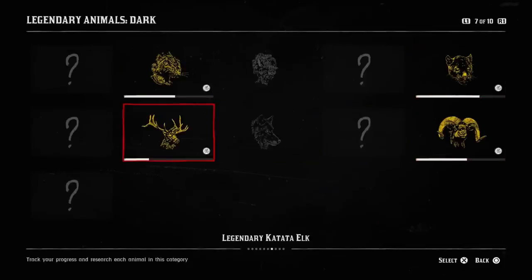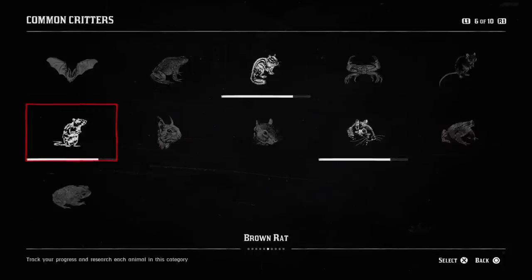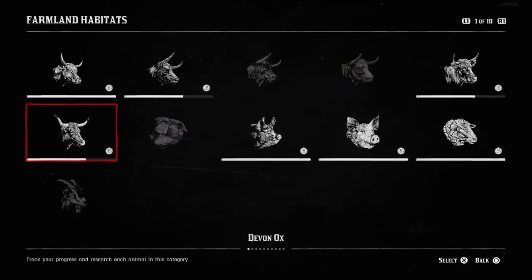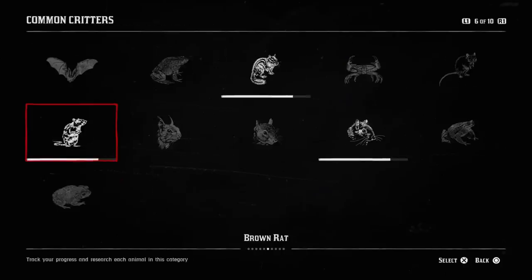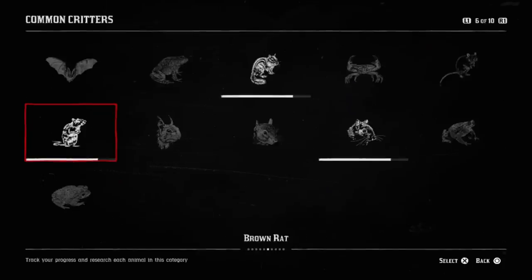Completing the guide entries does not help you with XP or money making. As for the sedation, this is really important. Some animals cannot be sedated — really small critters, if you shoot them with sedative rounds, they will die. So make sure you keep that in mind. And again, an animal that's sedated cannot be skinned, so it's either you skin the animal or you sedate the animal.